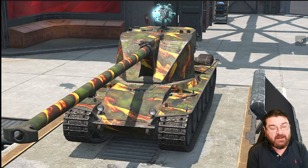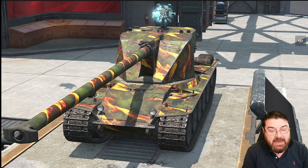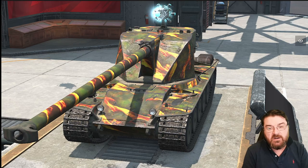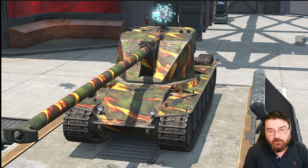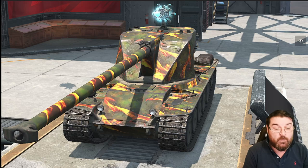Both tanks are autoloaders with three shells, a three-second inter-clip reload between each shell, the same caliber, velocity, aim time, and dispersion. Both have the same gun depression, though the Emil 1 has slightly better elevation. The Emil 1951 is also faster by five kilometers per hour, but don't forget the tech tree version comes with a super speed boost whereas the Emil 1951 only has the normal speed boost.